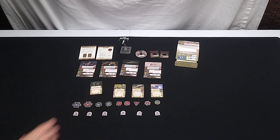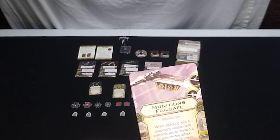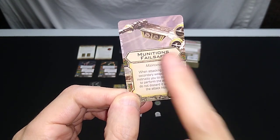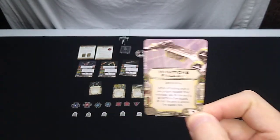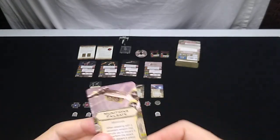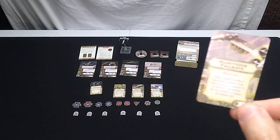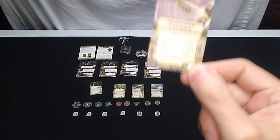We start with a new modification card: Munitions Failsafe. When attacking with a secondary weapon that instructs you to discard it to perform the attack, do not discard it unless the attack hits. I like this card a lot — it's great for missiles, torpedoes, or any secondary weapon, and it's only one squadron point. This gives you two chances to fire off cluster missiles, concussion missiles, or advanced proton torpedoes — it would be a great card on the B-Wing and also the Z-95.